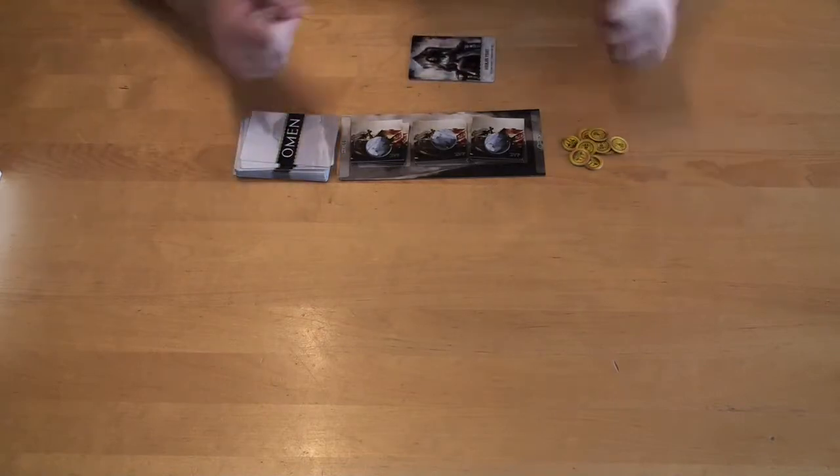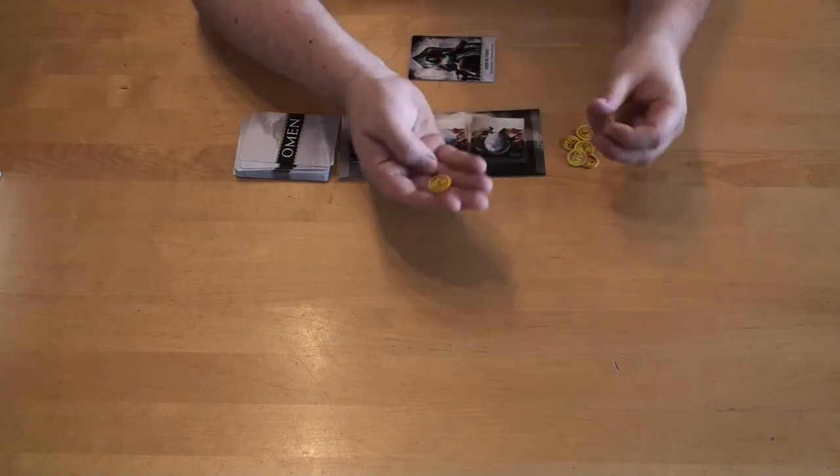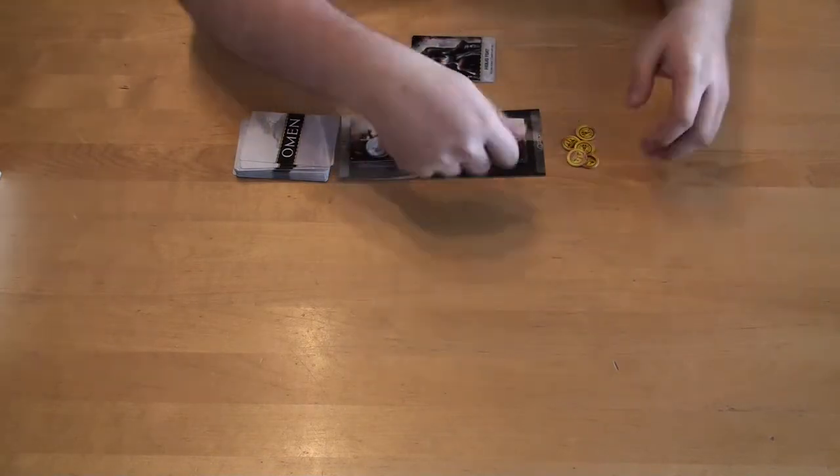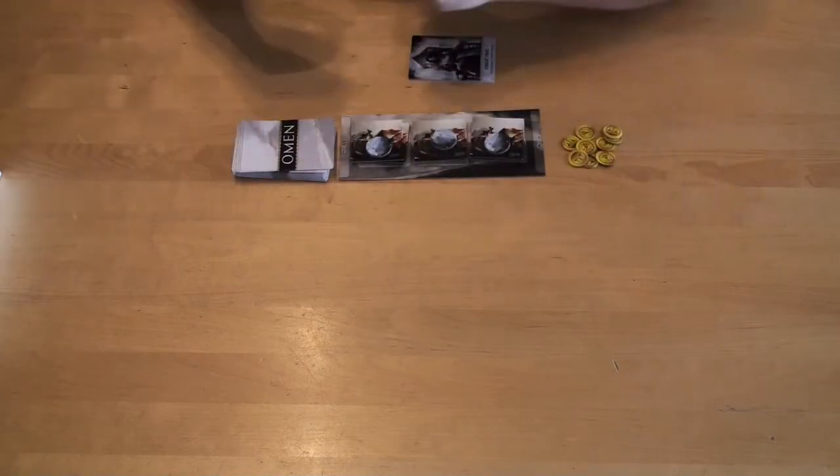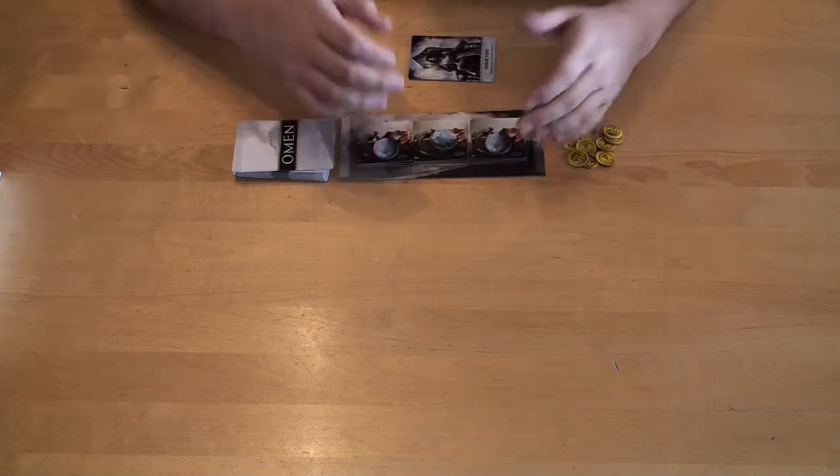You're gonna have three wealth actions, and for each action you can choose to draw a card or to get a coin. If you choose to do three of the same action — let's say I want to get three coins — I will get one coin for free. So if you choose to do all of the same actions, you will get one more. If you drew three cards, you will draw four cards instead.